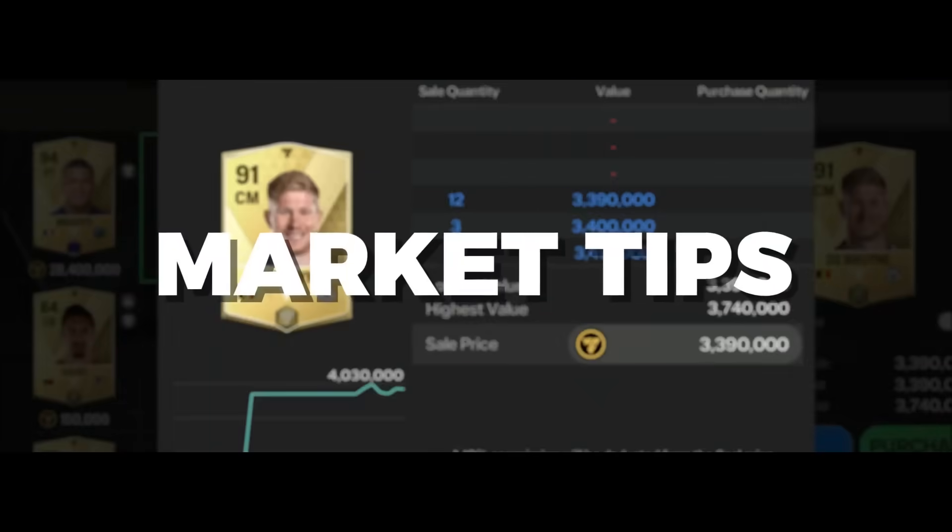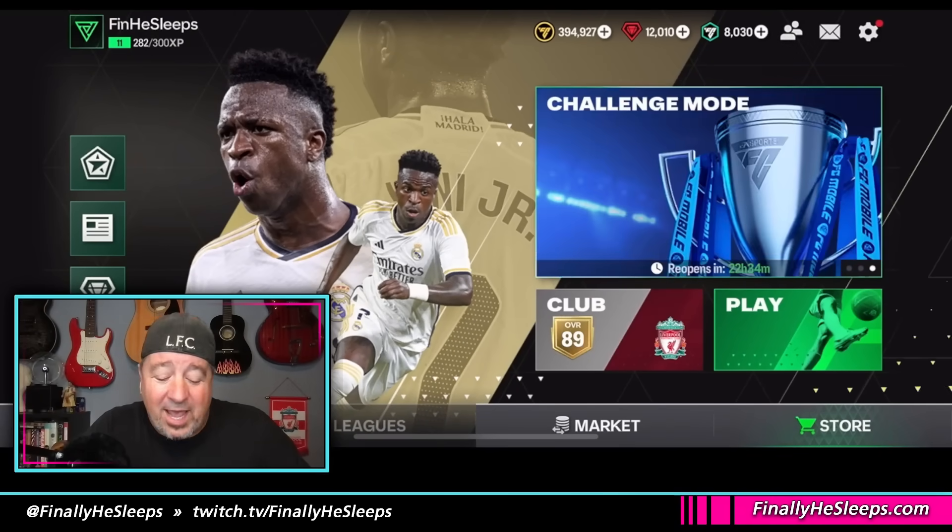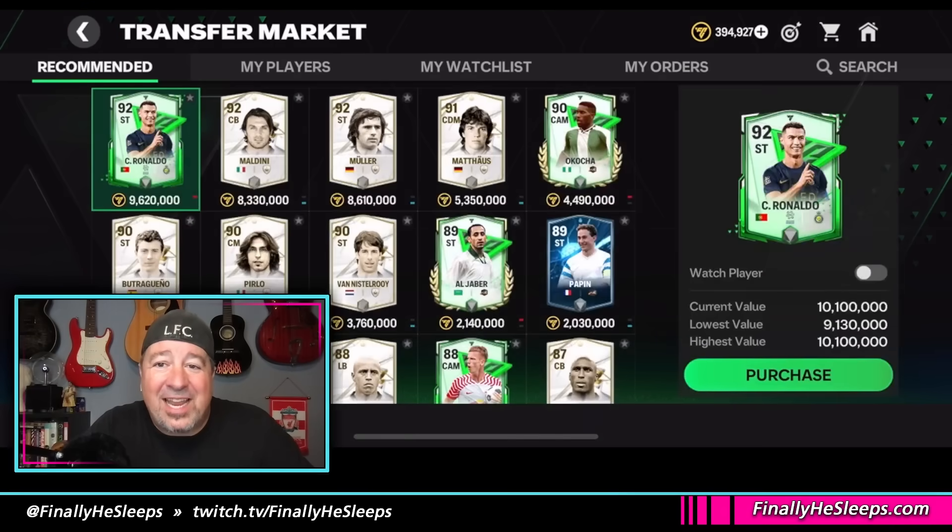EA just released FC Mobile and the big question right out of the gate is how do I level up quickly? I want in the market, I want formations, I want in leagues — how do I do it as fast as possible? Today we're going to take a look at FC Mobile, the new version of FIFA Mobile, and the big question is how do I level up fast enough to get into the market? That's where all the good players are. It's pretty simple — it only takes a couple of hours to get in the game and unlock almost everything.